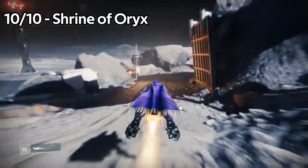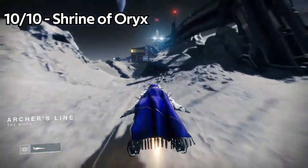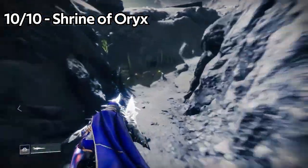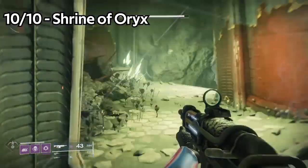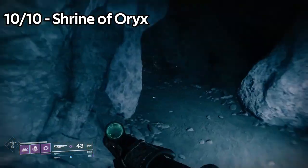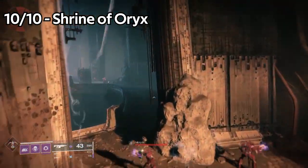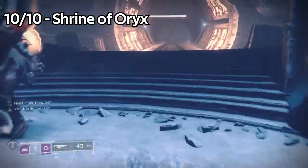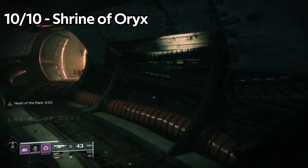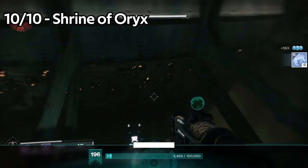Jade Rabbit number 10 is in the Shrine of Oryx. This one's another where it's not within a Lost Sector — you kind of have to walk around a little bit. I'll show you on screen how to get there. Once you get here, go through the entrance and follow the path. You'll notice on a cliff edge you'll spot the statue, and you'll be done.